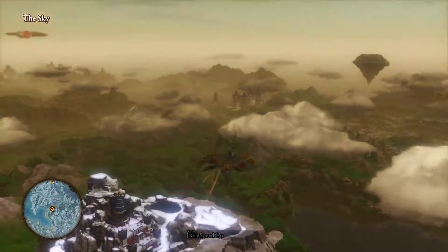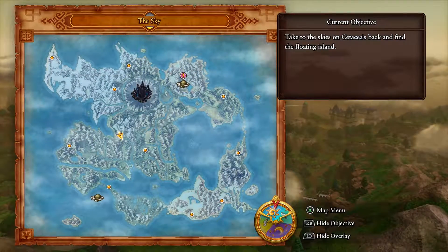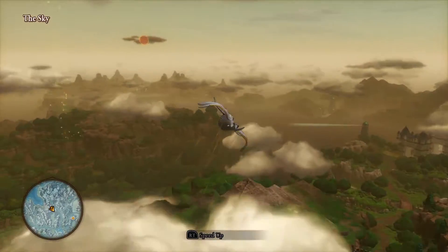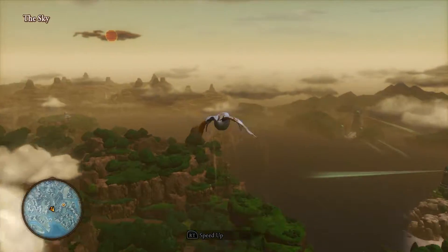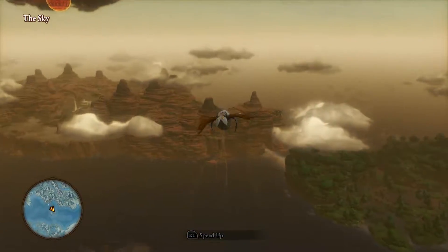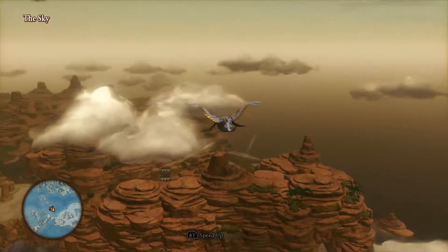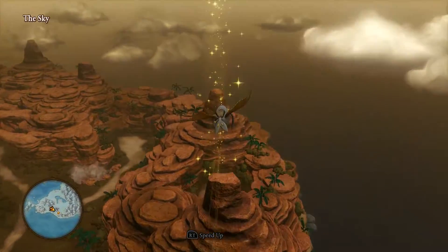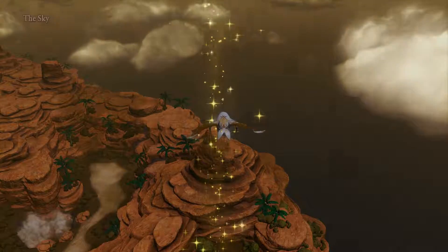We finished exploring pretty much all of the west and south. Now we're heading east to those southeastern whale stations. We're going to see what's in store as we continue making our way around the map. Coming up to it right now — this is Galopolis Whale Station. We'll land here.